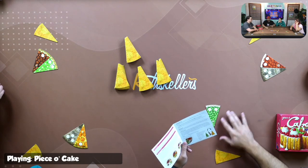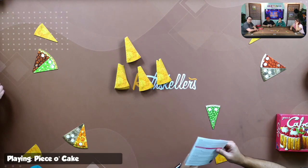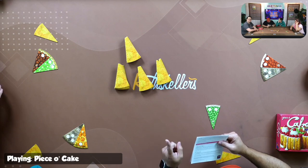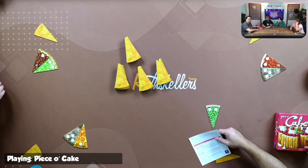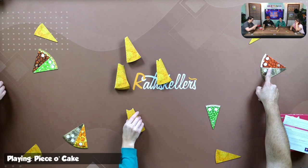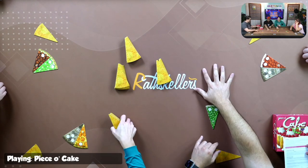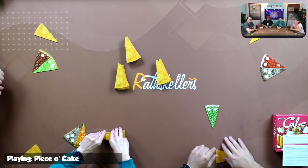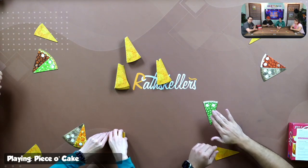If you realize you made a bad mistake and have been keeping something you're going to be losing — you forfeit taking a piece, you pick one variety of slices you've collected, and you eat them all. Like, if you're going to lose to his kingdom of strawberries, I can just say I'm not taking a piece, I'm going to eat all these strawberries that would be worthless otherwise. It's a very rare option, but it's an option.